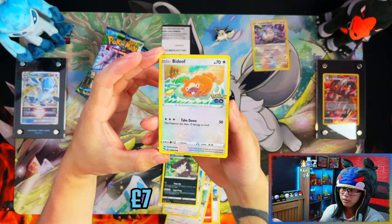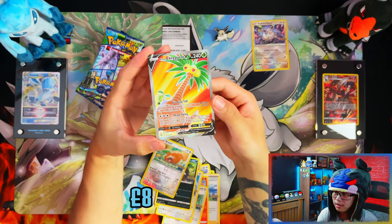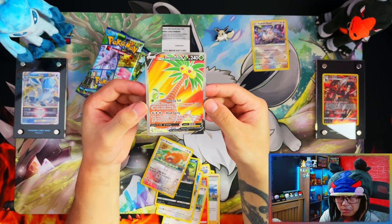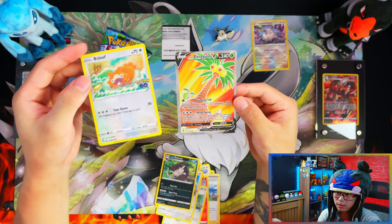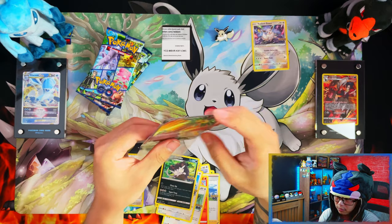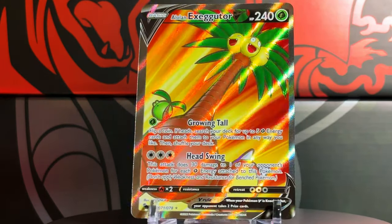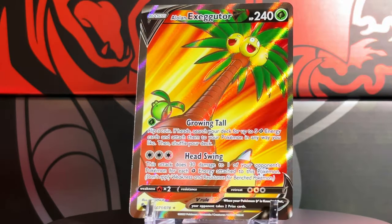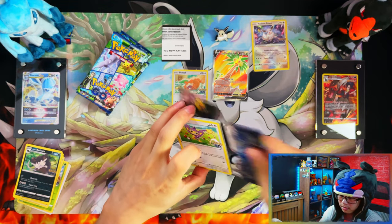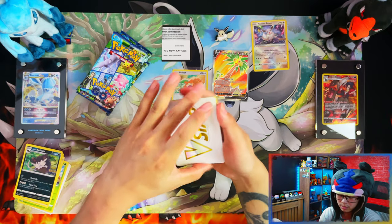Nice — a reverse Bidoof! I needed that for the master set, that's good for me. First pack magic goes — wow! We get an Alolan Executor V! Wow, first of all it's a double-up for me in terms of the master set, but to make a profit it might not be too bad. We have a Ditto and a full art Alolan Executor V in our first box. I'm telling you guys, Radiant Eevee Premium Collection boxes are the way to go.